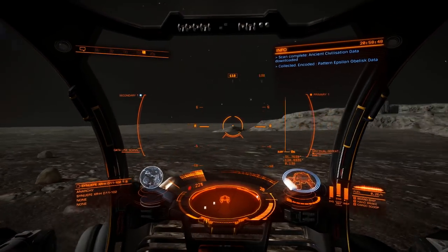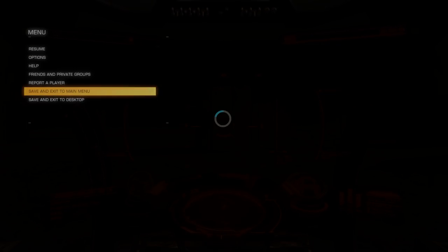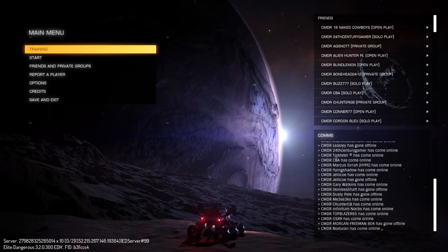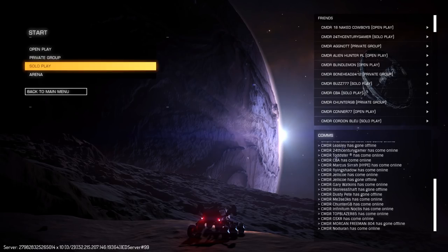Your immersion isn't broken, no exploit — land on that site, scan the obelisks, come back to the other one, rinse and repeat. Now, which data you get is down to RNG, so you will get epsilon data, just be patient. And of course you can repeat this as many times as you need.